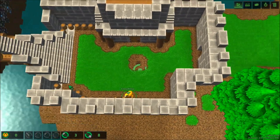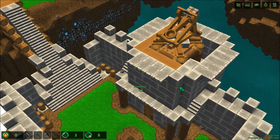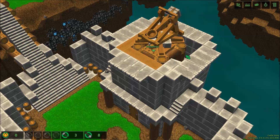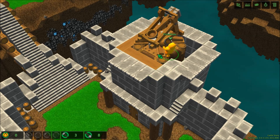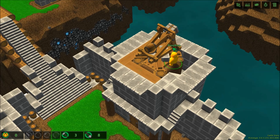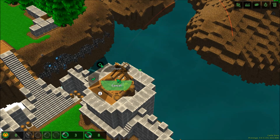I'll get this bricktron to take that barrel up to the catapult so I can show you that the catapult has changed as well. Before, when you put something on the catapult, the bricktron sometimes still had the barrel in his hand or it was hard to put it on. Now all you need to do is right-click the catapult and go down and put 'drop load onto' and the bricktron will place it on the catapult. To use the catapult, just click it and then right-click and hold the right mouse button in.